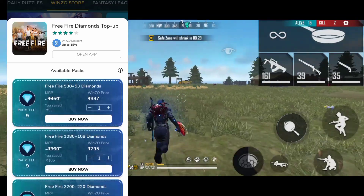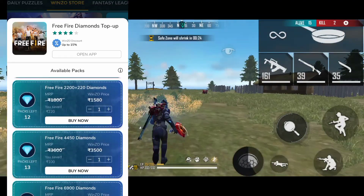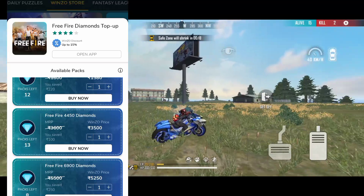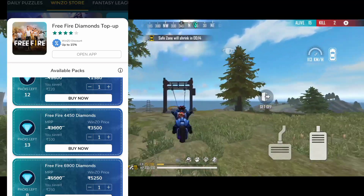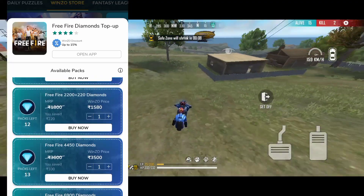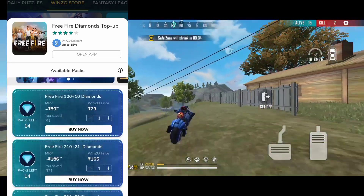There is a free 5 diamond top-up option. You can use all packs or a diamond pack. You can use this $79 option — you can use more than one. You can use 10 diamond extra. If you have a starting price, you can use 10 diamond extra or 100 diamonds extra.